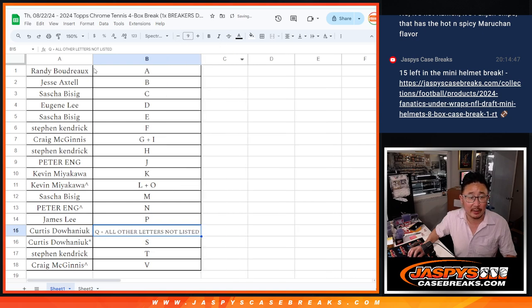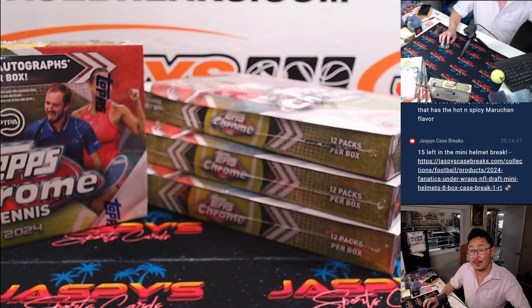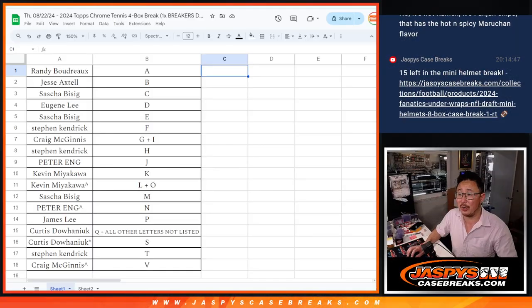It's alphabetized by letter here. We're going to pause the video for a little bit. When we come back, we're going to see if there's any trades, and then we'll have that four box break. Stick around.